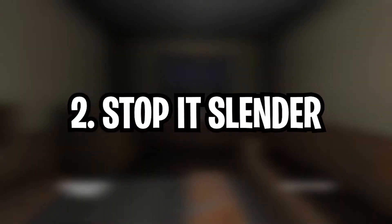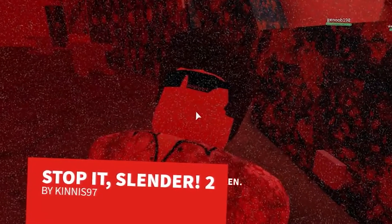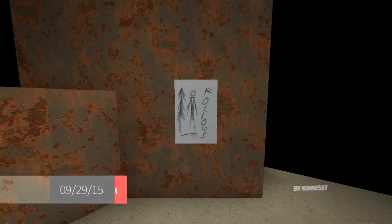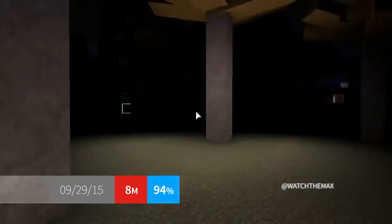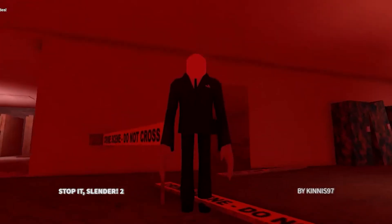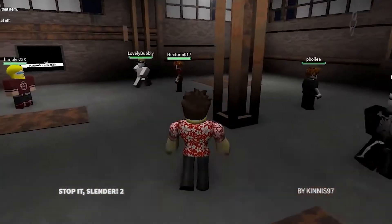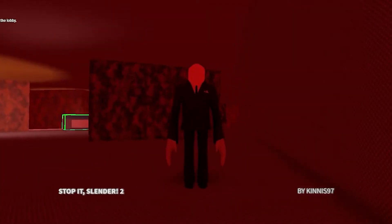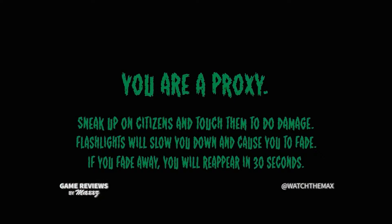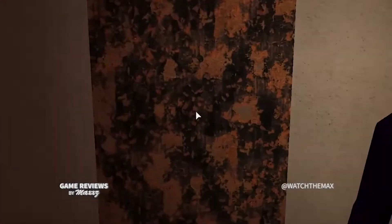Number two: Stop It Slender. Stop It Slender by Kennis97 has to be the scariest game I've played in Roblox so far. The premise is simple — one player is chosen to be Slender Man, and the others are citizens. The citizens have to find eight pages of a journal scattered around the maps, and Slender Man has to stop them. The maps are creepy and full of jump scares. I almost fell out of my chair the first time I caught a glimpse of Slender Man. All it takes to kill you is to simply look at Slender Man for too long, and your health drops at an alarming rate. Stop It Slender is best played in a dark room with headphones on to get the full effect of being terrified.